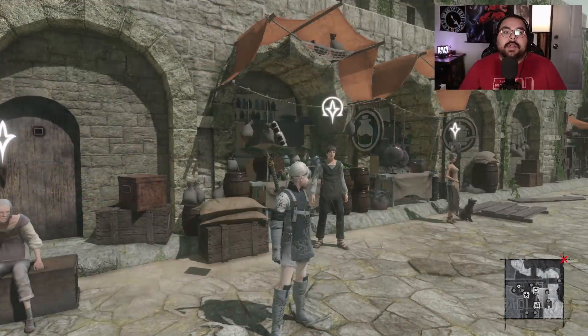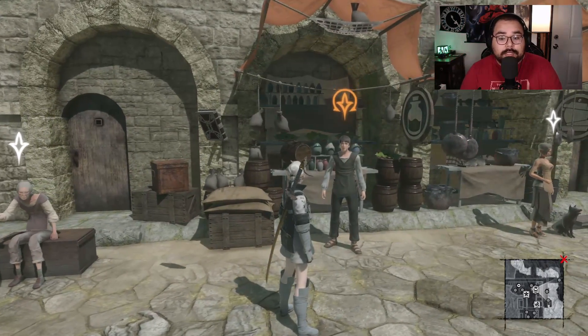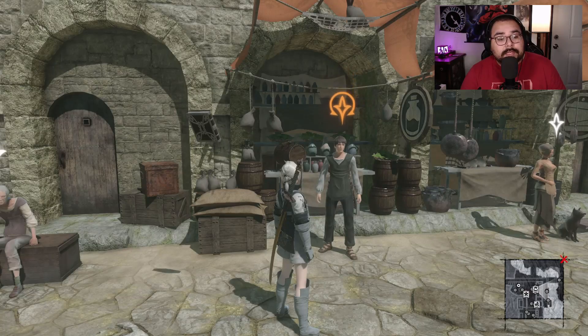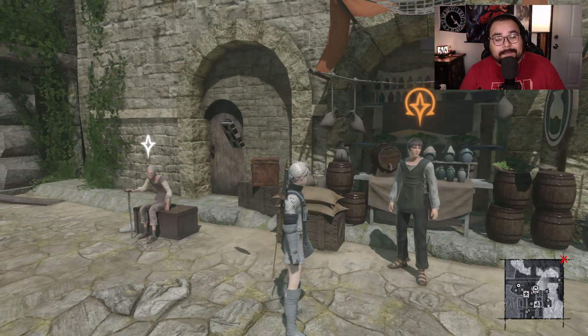I already did the quest, but you're gonna come here and talk to the dude that sells potions and stuff. He will give you the quest: find an egg that the chickens have hidden.